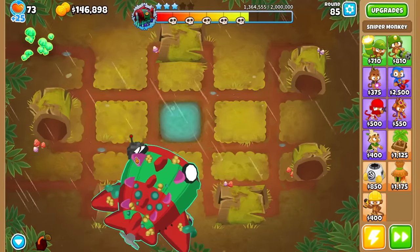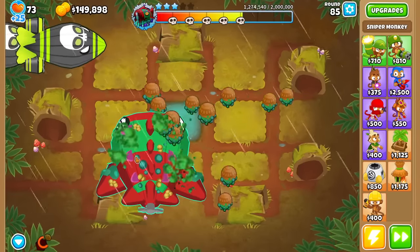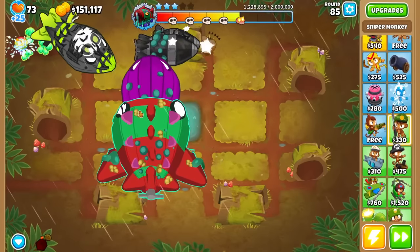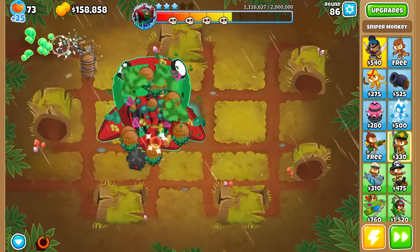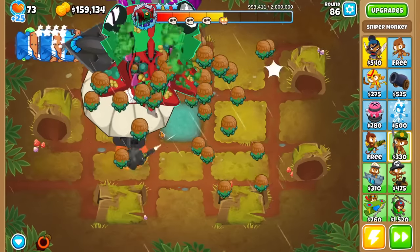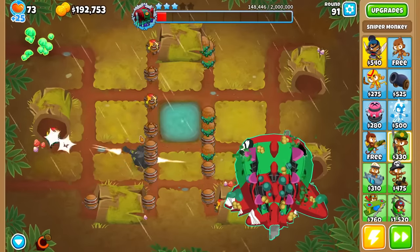Maybe I even overestimated the power of Elite Lunaris, because it's just really a meat shield. Some 5x5s have insane synergies — Sniper being one of them, that's basically like a Paragon. Well, not quite — Paragon will obviously do damage way faster. But for an $80,000 tower? Hell yeah, that's really damn good. Looks like that's going to do it for Tier 3 Elite.